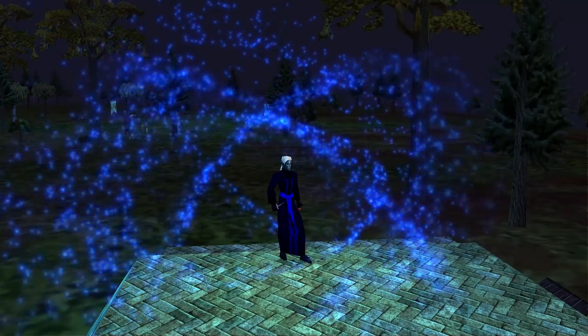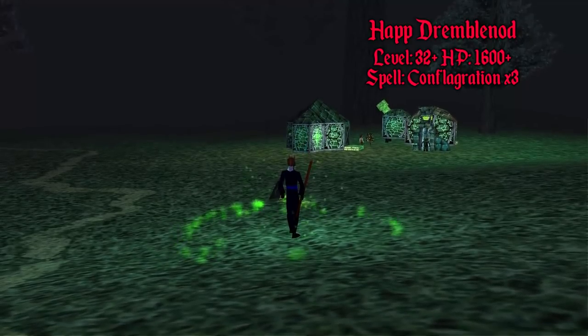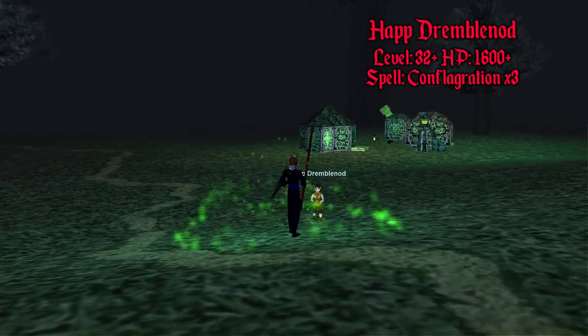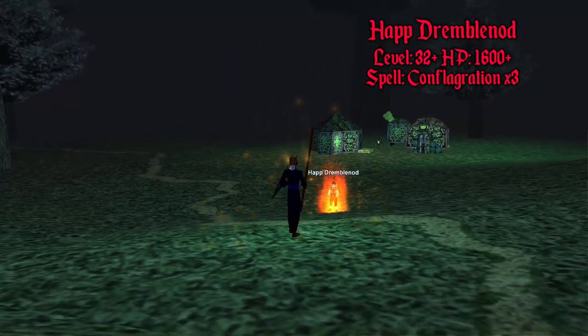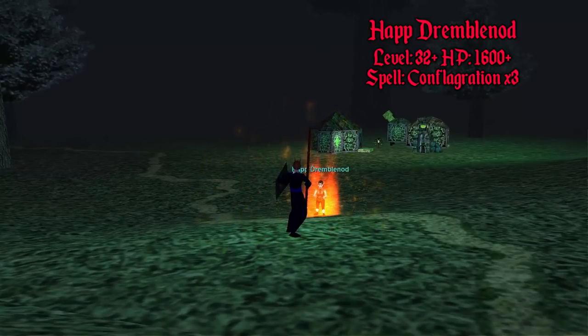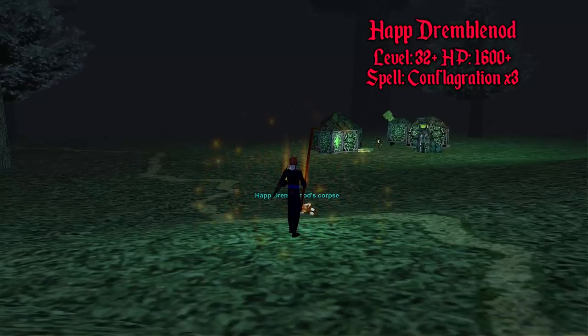The first camp is Hap Dribble Nod in Lesser Faydark. She's level 32-plus, just right outside of Steamfont, and the NPCs within the buildings do not add with her, so it's a really easy camp. The first time you kill her, root the pet, then root her and kill her as fast as you can — usually three Conflagrations. You could also finish her off with Ice Shock. She's rarely camped, so it's easy to get.